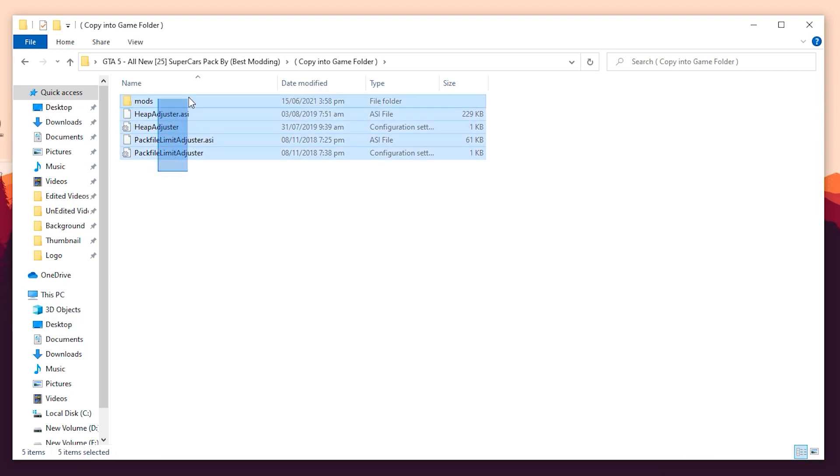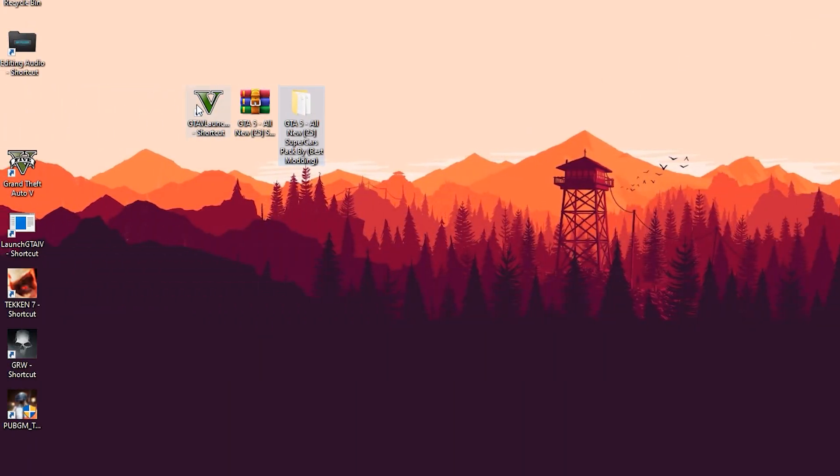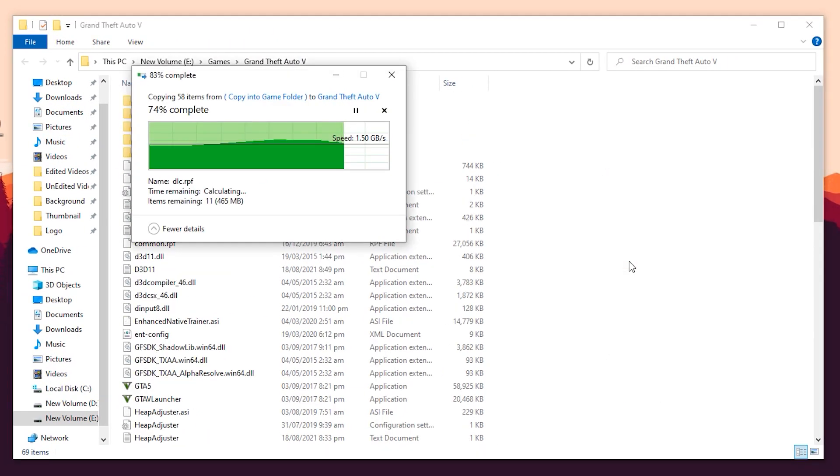Simple — you have to select all files and copy them. After that, go to the main directory of GTA5 and paste all files there.